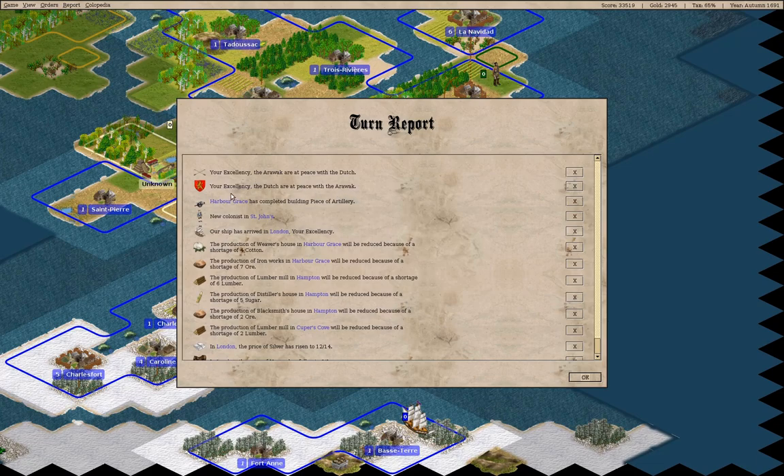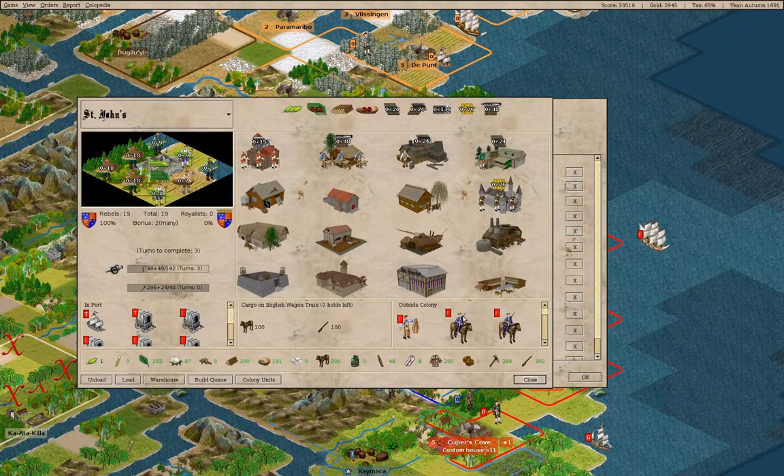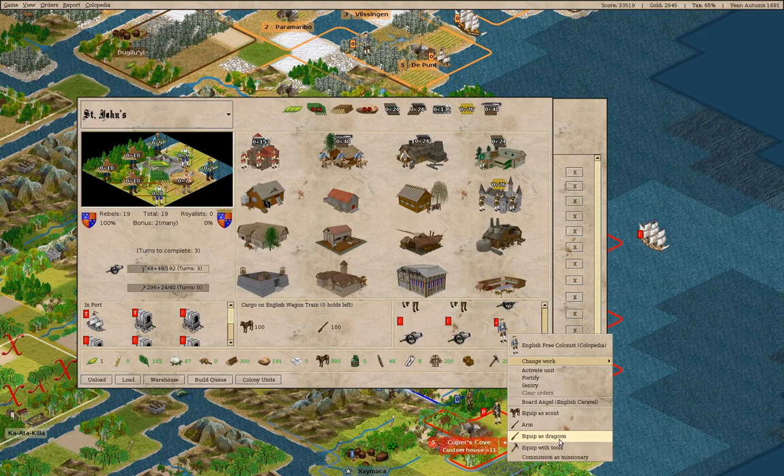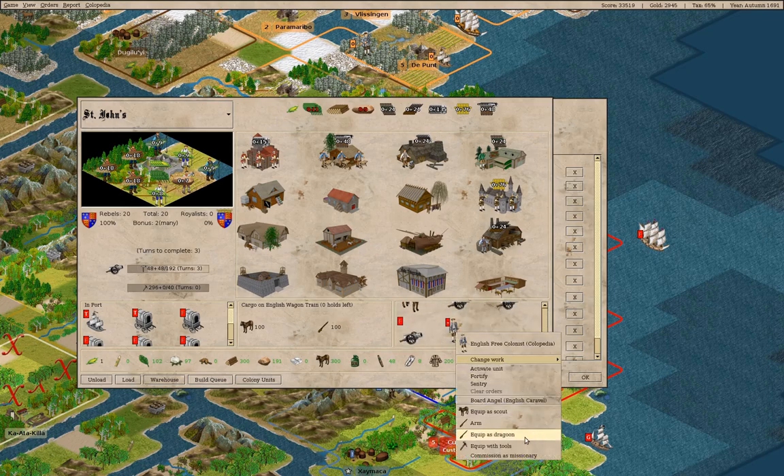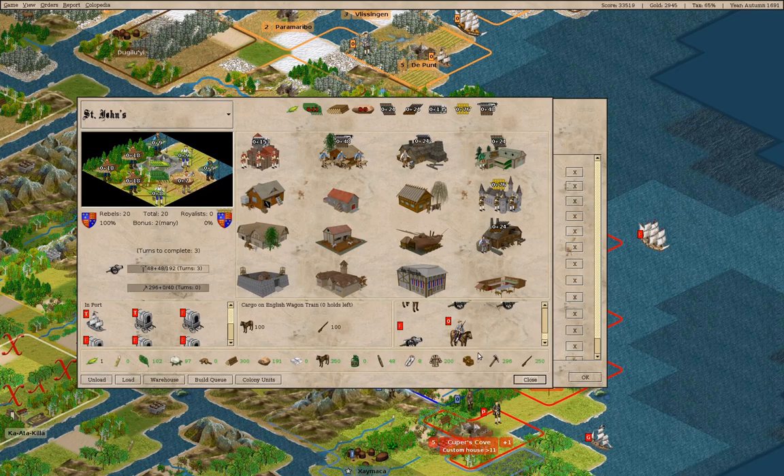We completed an artillery in Harbor Grace. We have a new colonist in St. John's — we can equip you as a dragoon. Do we have a master gunsmith in here? We do — let's get the gunsmith producing.